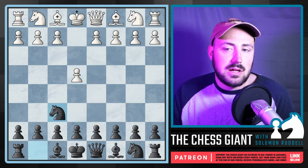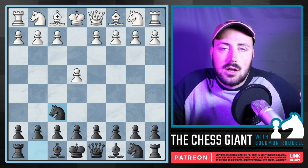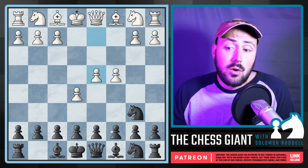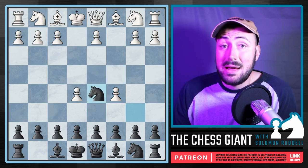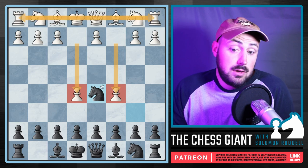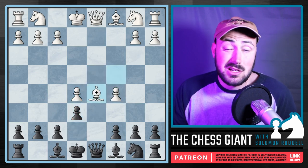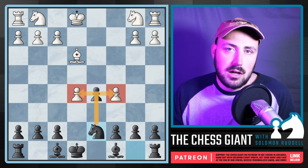Next up on our list we have the Alekhine's Defense with Nf6. With this opening, we're actually inviting White to chase our Knight around, but we want White to overextend their position so there can be cracks in the wall, and so we can gain counterattacking chances against those big targets. If White plays E5, we move the Knight. If they play D4, we have D6 available, starting to chip away. What about C5 for White? The answer is no — we simply bring our Knight back to D5. Sure White has a lot of space, but they haven't developed any pieces, and these pawns are now easy targets with D6.